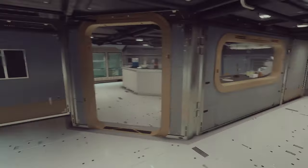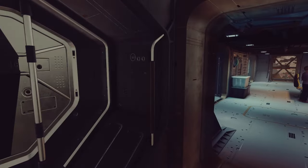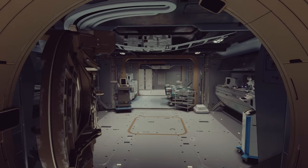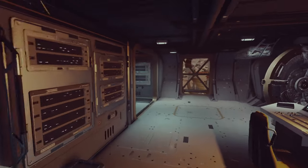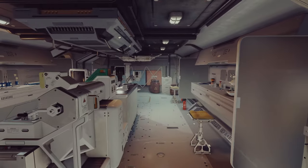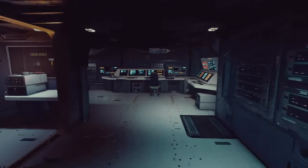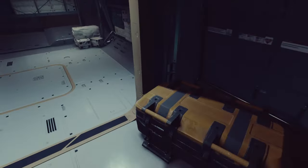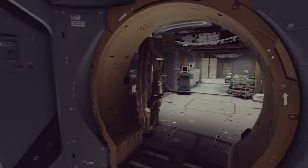We have our mess hall. To this side of the ship we have basically the science area. We've got our infirmary, a computer core, and a science lab — all the science stuff. Computers to crunch the data, extra storage, and the infirmary for anything that gets hurt.